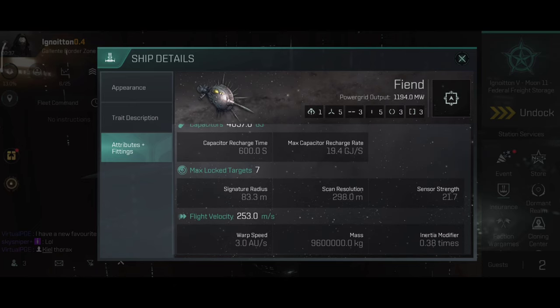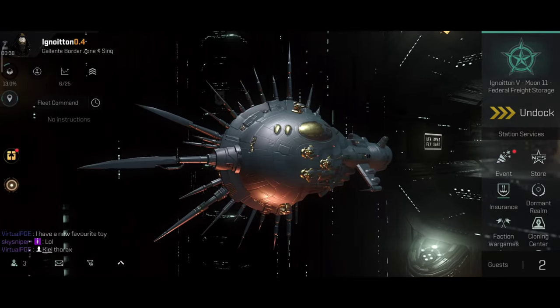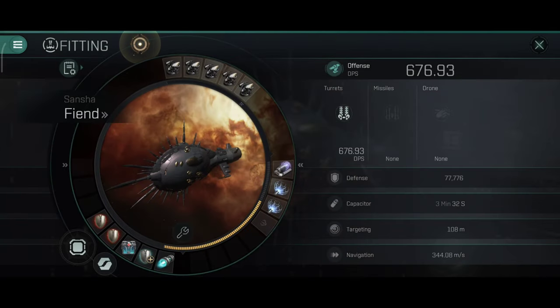Primarily a shield tank, the Fiend is quite fast. After all, it has a bonus on afterburners and is probably one of the fastest cruisers with an afterburner, which means speed tanking is going to work really well. It also has a decent capacitor and a decent capacitor recharge rate, so we don't have to worry about capacitor on this ship. It should last for a very, very long time. Let's take a look at the build that I have on this ship.